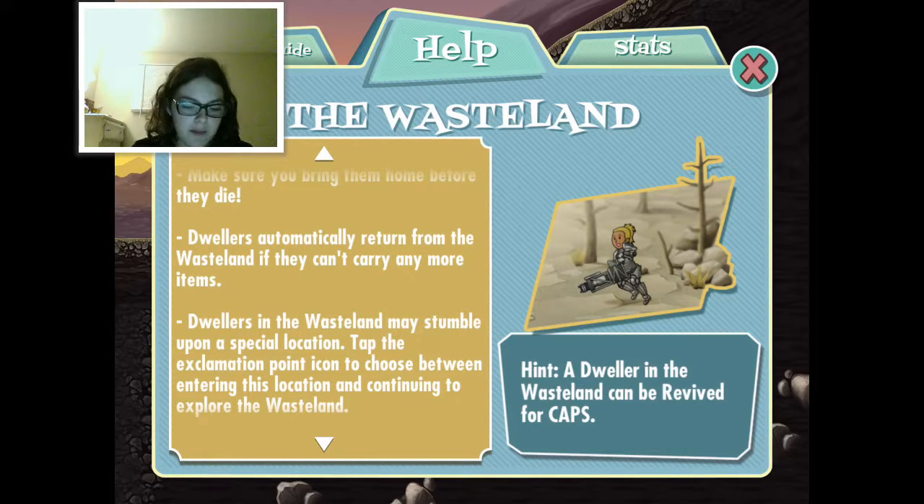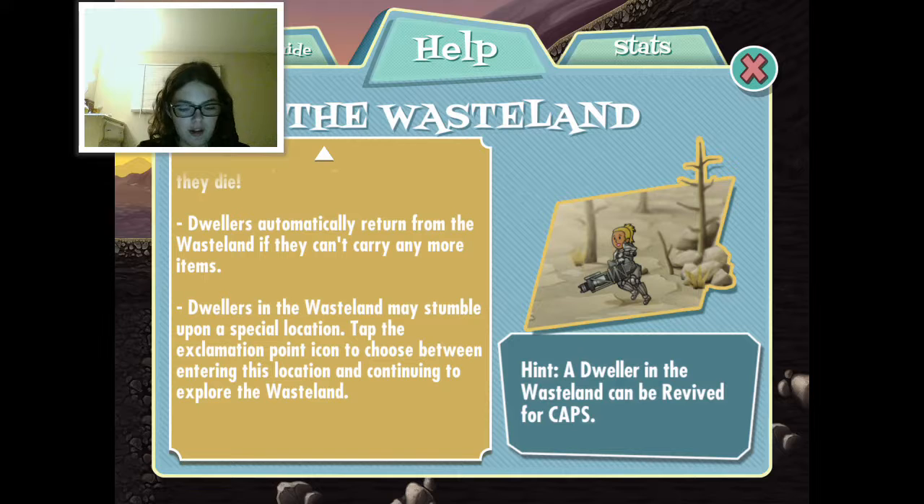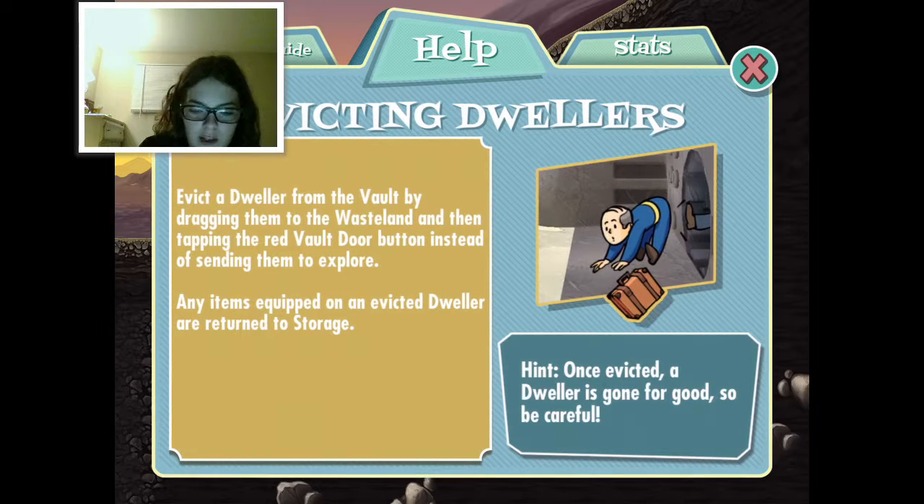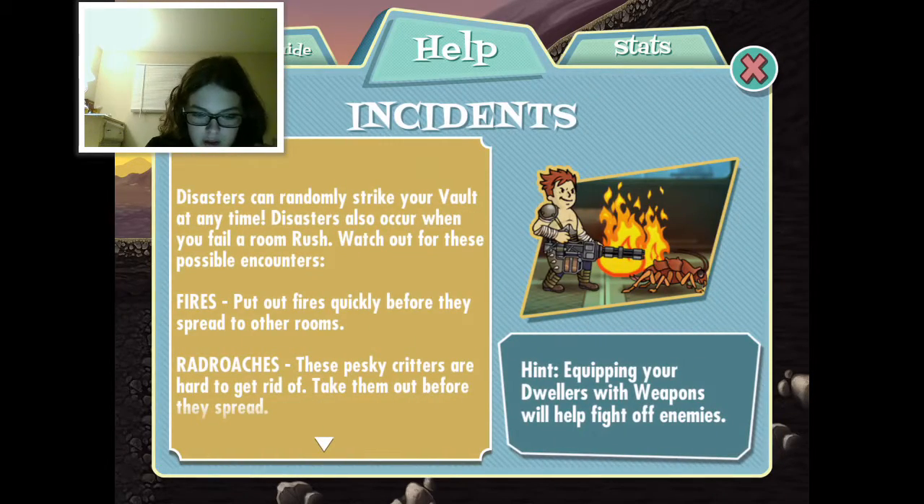Dwellers in the wasteland may stumble upon a special location - tap on the exclamation point icon to choose between entering the location or continuing to explore the wasteland. Ooh, that sounds exciting! Evicting dwellers - that picture looks great. Once evicted, a dweller is gone for good, so be careful.